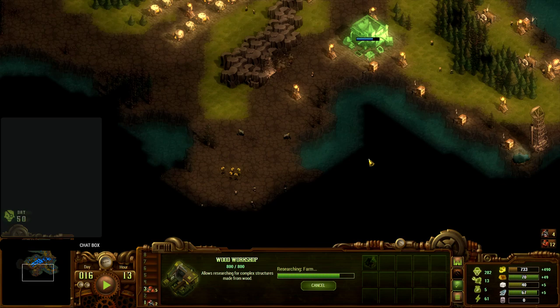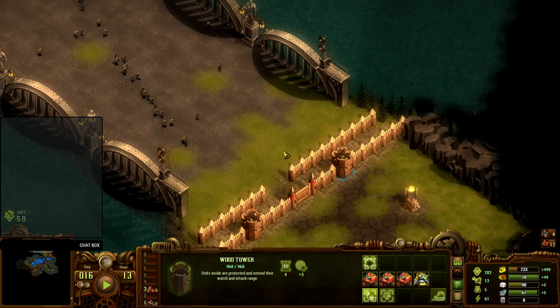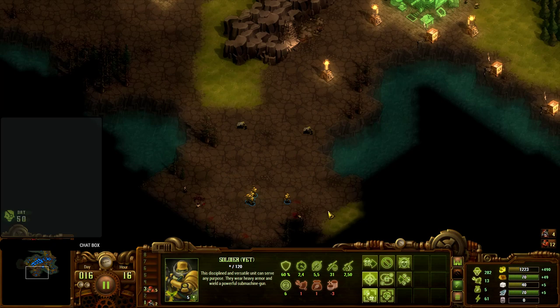I'm going to be continuing to build more and more defences up here in the north. Currently these towers are being manned by three soldiers each and one ranger, and that's enough temporarily. But this is definitely going to need much more reinforcing. So let's get underway and make sure we have food to get more colonists in, and enough population to keep the soldier population going, because we're going to need quite a few more of those.